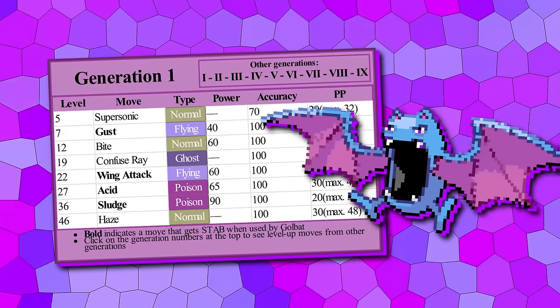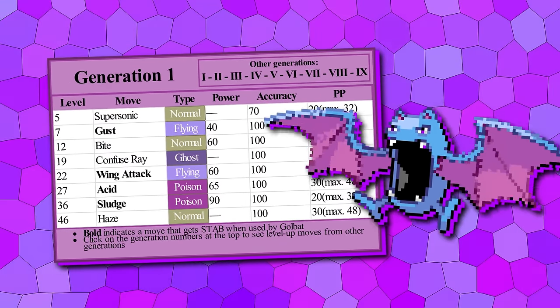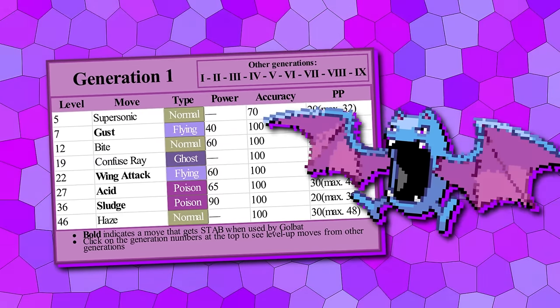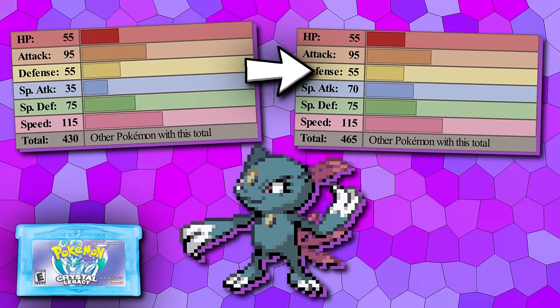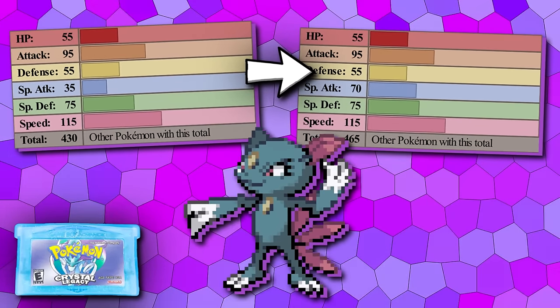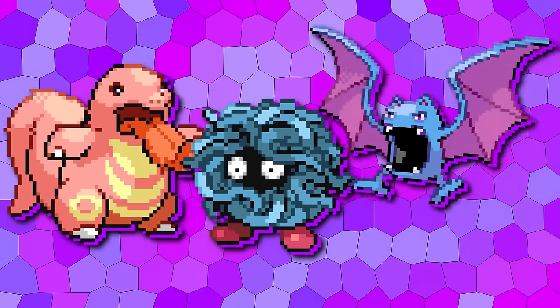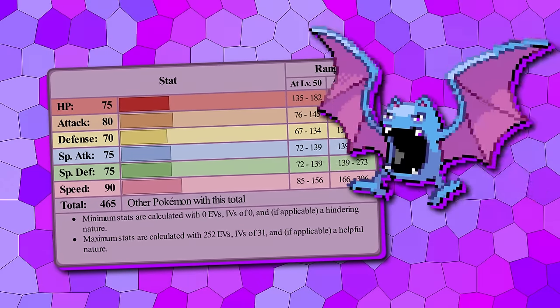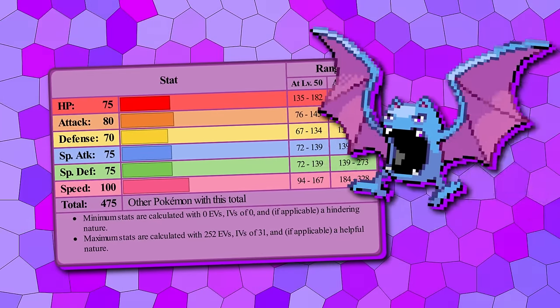The Zubat line definitely struggles with Golbat, but with Gust at 7, Wing Attack at 22, Sludge at 36, and HM Fly, its great defensive typing will still serve a valuable niche. In Crystal Legacy, we gave inspired but not identical stat boosts to Pokémon that got later-gen evolutions, and we're doing a similar thing for Gen 1 Pokémon that got evolutions in Gen 2 and onwards. Taking inspiration from Crobat's high speed, Golbat is going to see plus 10 speed.